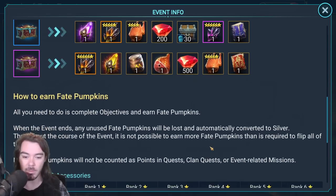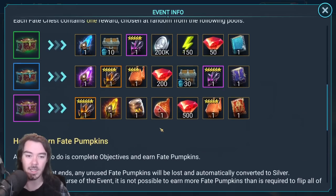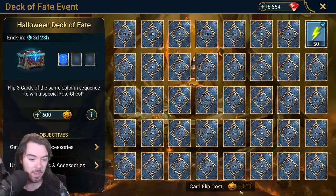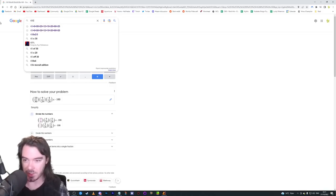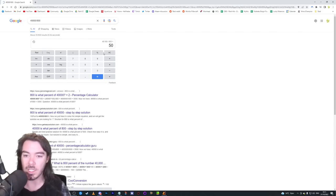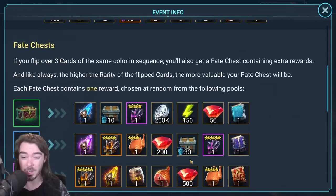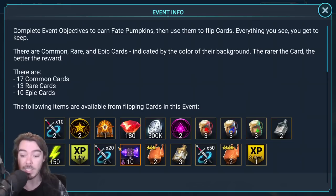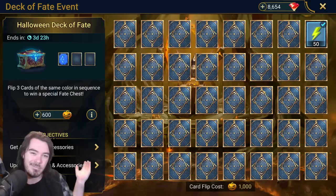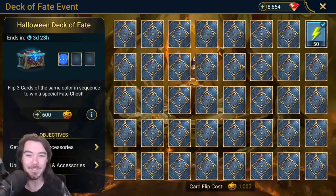Someone smarter than me can come in and do the maths — I'd recommend HH Gaming, Sephira over there. He'll break down how much you actually have to do to max this event out. Quick maths: you'd need 40,000 pumpkins divided by 800, meaning you'd need to upgrade 50 artifacts from level 15 to 16 to flip every single card. The real rewards come from the randomness of luckily getting one of these chests — it's a complete slot machine. These actual rewards you're guaranteed to get from flipping cards are pretty poor. Meh. Deck of Fates, everyone. See you next time, bye-bye.